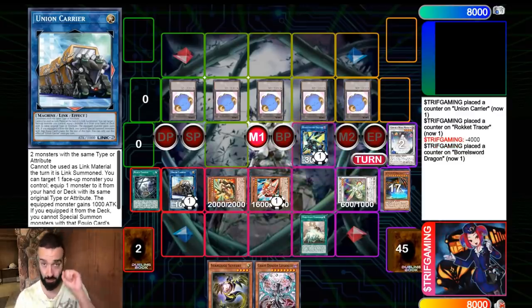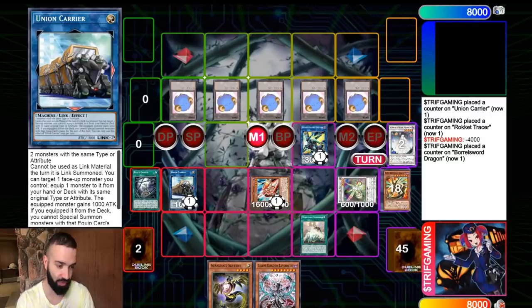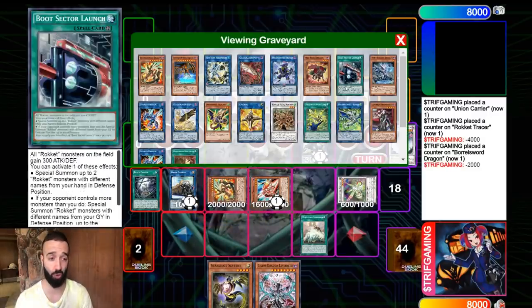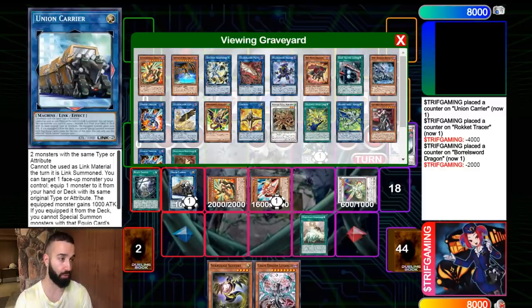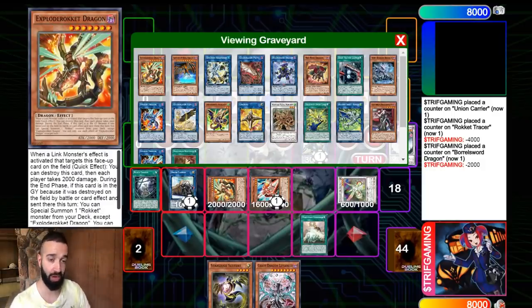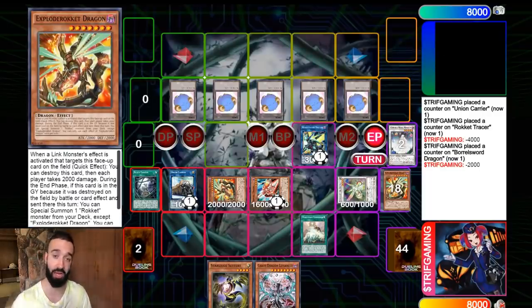This deck just blitzes through hand traps easily because of the way it's built. It's not just one line of play — there are thousands of lines. The FTK ends with Black Garden putting five tokens on the opponent's field. Union Carrier brings out Earthbound Immortal which does 4,000 damage. Tracer targets to destroy, sending it to the grave, then Exploder Rocket Dragon does 2,000 when targeted by Borrel Sword.